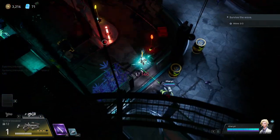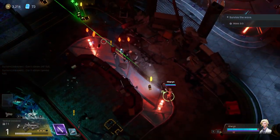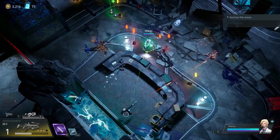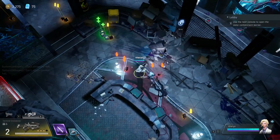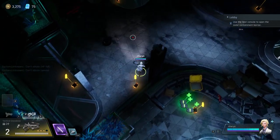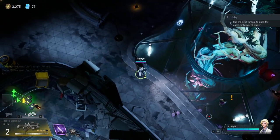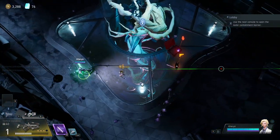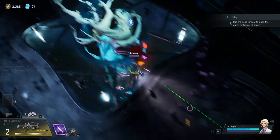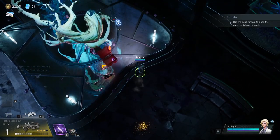We want to kill the remaining ones of these waves so the lights come on and we can get the card for the side room. There's obviously going to be one mob left somewhere. There you are — there it is.